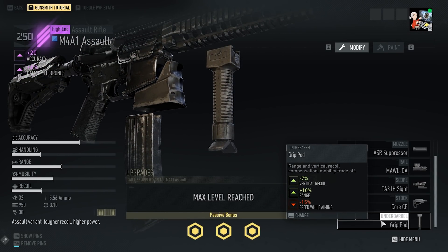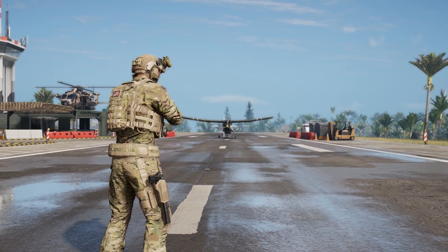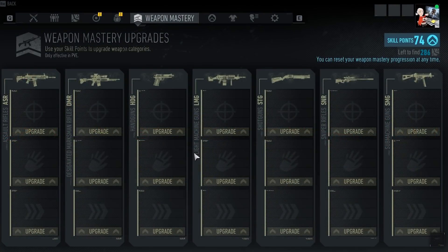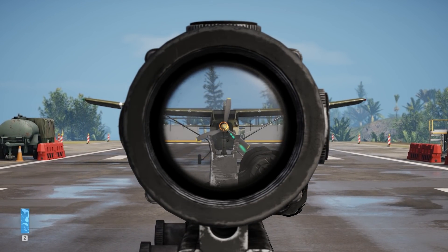We'll start our test seeing how the accuracy upgrade affects Nomad's shot stability and sway. We will aim at the center mass of the plane's blade and see how Nomad's normal sway feels. As you can see, the crosshair maintains its position within the yellow centerpiece.